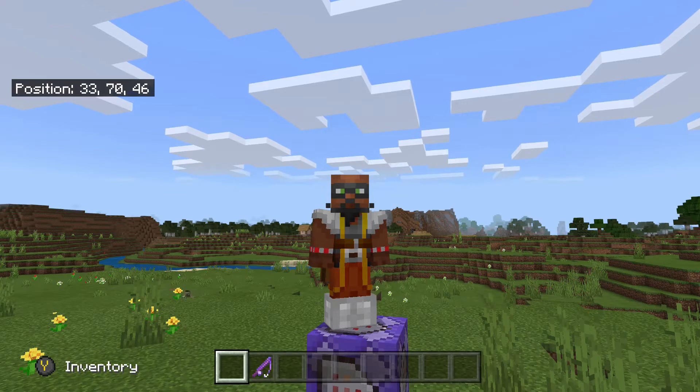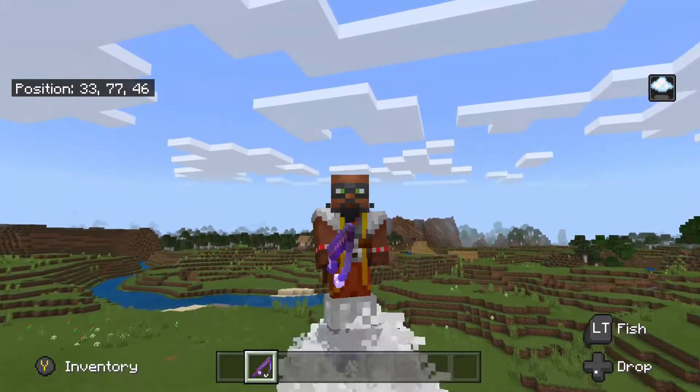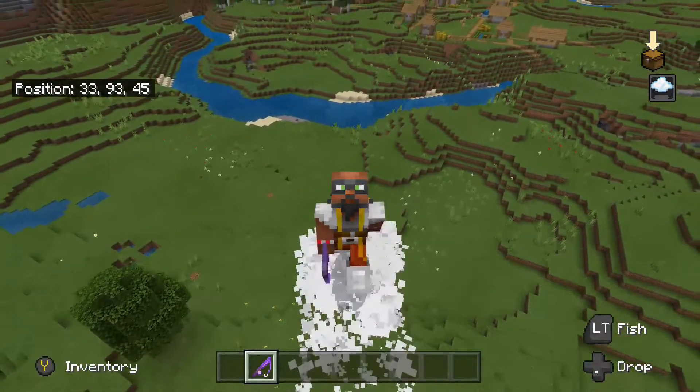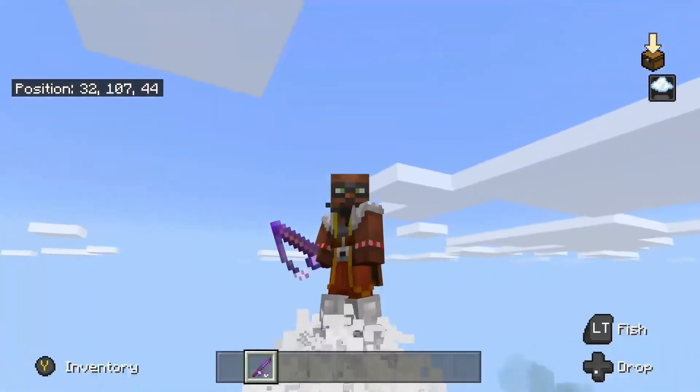In this video I'm going to show you how you can make rocket shoes like these. I can fly now — I can go front, back, left, right, like Iron Man in the movie.